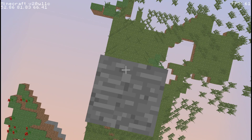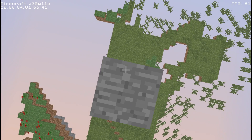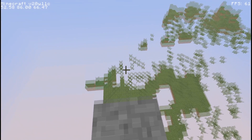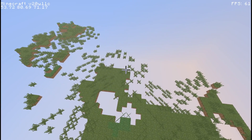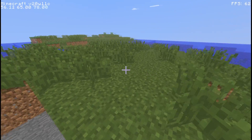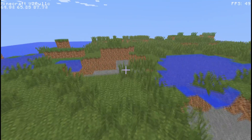I also fixed a bug that would cause you to stick to whatever surface you hit. So if you were colliding partially with a block on your right side, you would basically slow down to a crawl, which was not realistic or practical. Now you're going to be able to move around as you wish, and it will not stop you from moving in other directions.